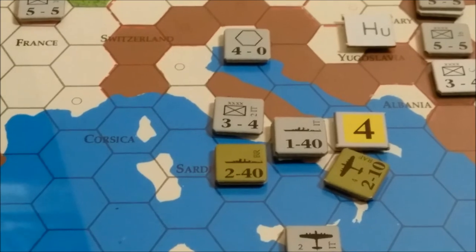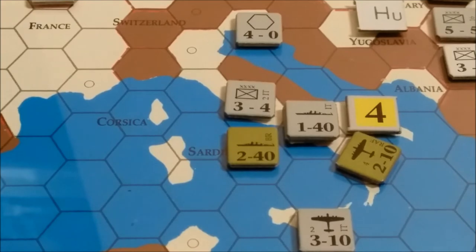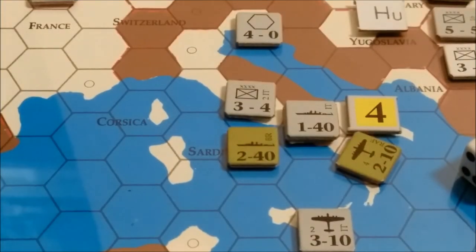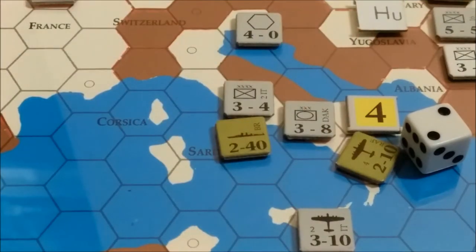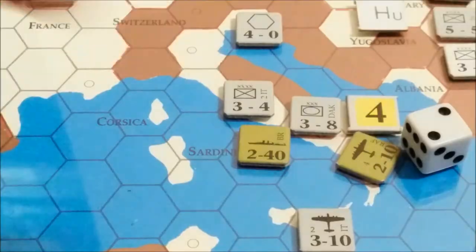We're going to go for the battle in Southern Italy here, trying to knock out the Italian Navy. That's going to be a 4-1 attack, air versus naval. We roll a 2. At 4-1, that's a defender retreat. Since the naval unit cannot retreat into enemy zones of control or across land hexsides, and can't go into sea or air units, the Italian fleet is eliminated.